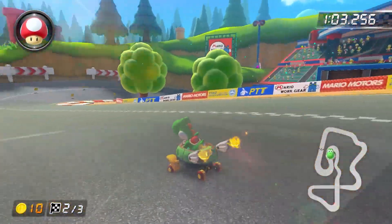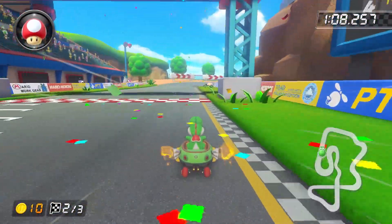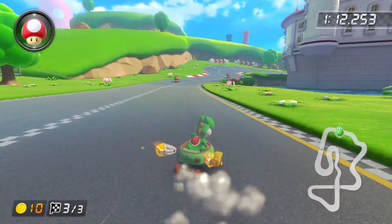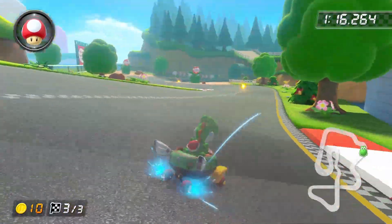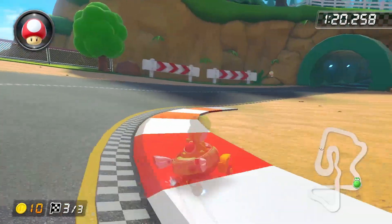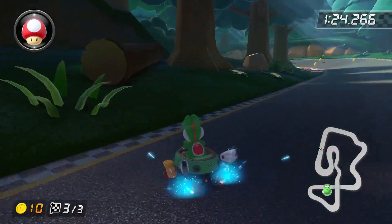Now, the notable thing the course does have is the forest section, which honestly looks pretty cool, but we see so little of it that it doesn't really have the time to register. I was actually looking forward to talking about the gigantic wiggler that shows up on lap 3, but because of how we run the course, we don't actually get a chance to see it. I wouldn't say it's necessarily bad, just kind of a missed opportunity, and I think that adding a few seconds of forest section per lap really would have helped out a lot.